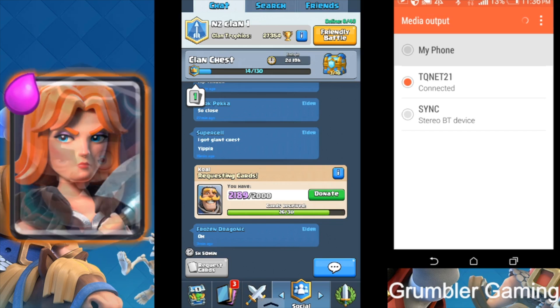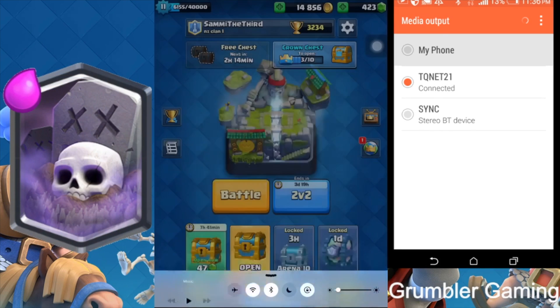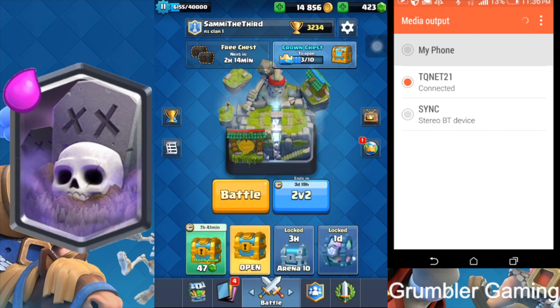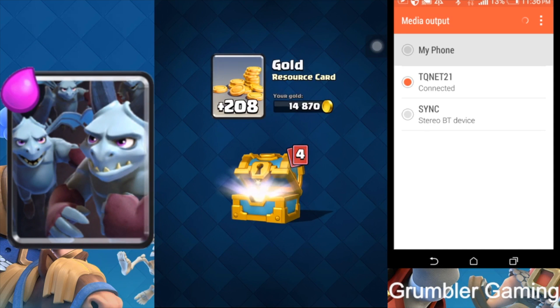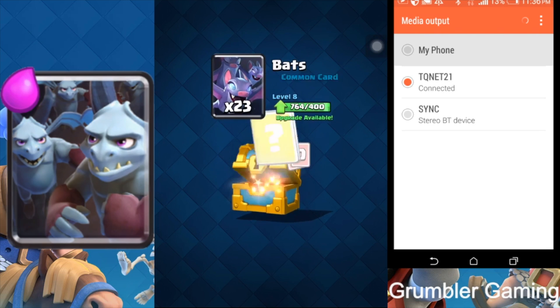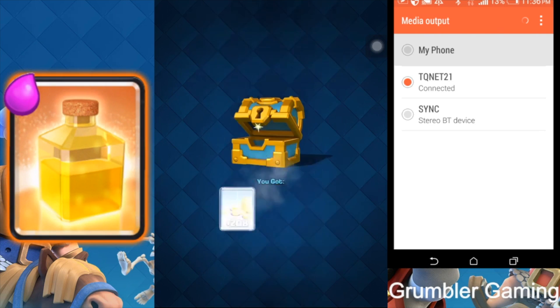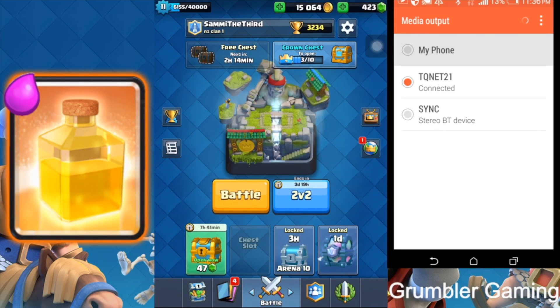Let's move into the second account. Unfortunately I don't think I can connect to the second account, so let's just open the four chests. The second one is just being connected, so let's quickly do another one — let's open the four chests first.